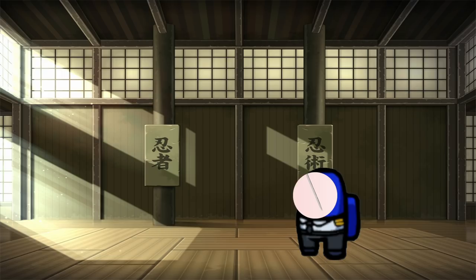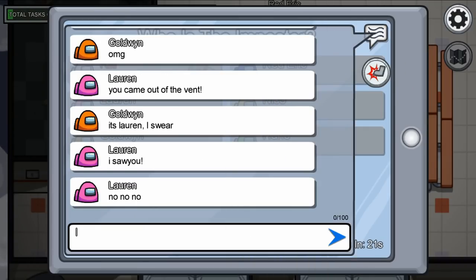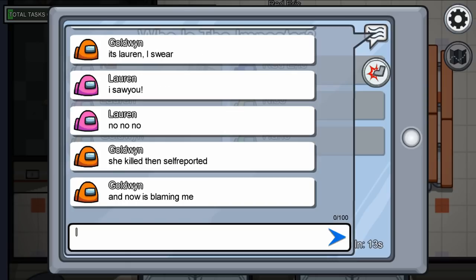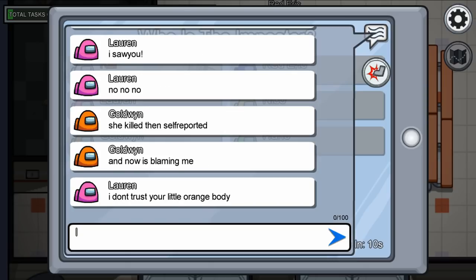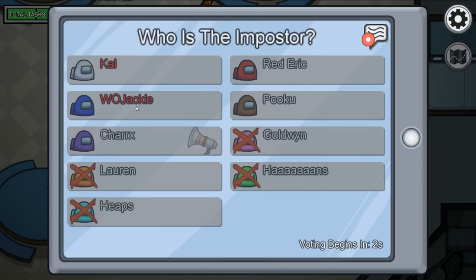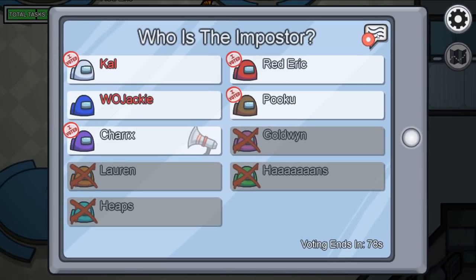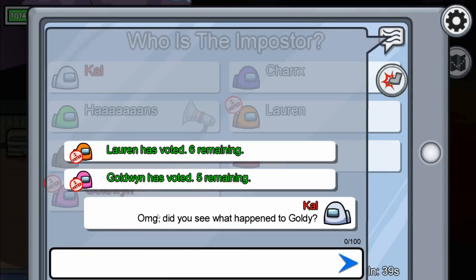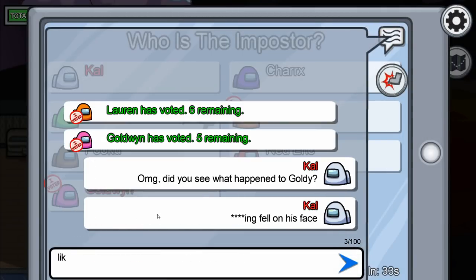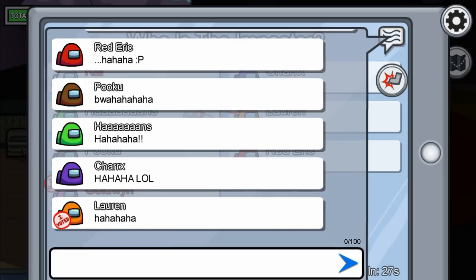Also, never go into a meeting unprepared — know what your story is, where you were, who you were with. If two non-imposters are arguing, let them continue; they are winning you the game. Just let them waste time. Speaking of which, discussions are all about the limited amount of time the crewmates have to discuss and gather evidence. Stall them if possible — humor is a great distraction. Getting people laughing or talking about irrelevant topics only furthers your cause.